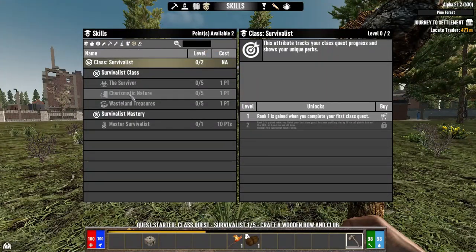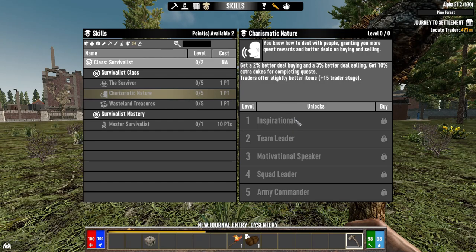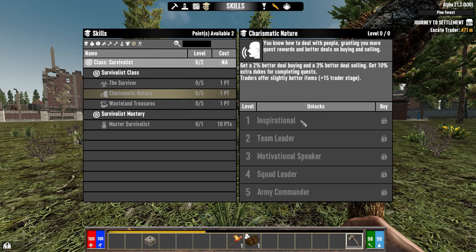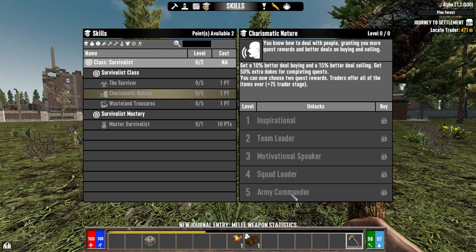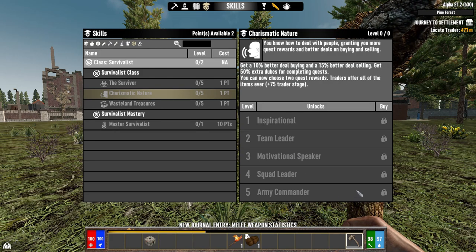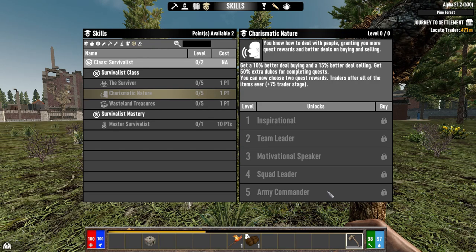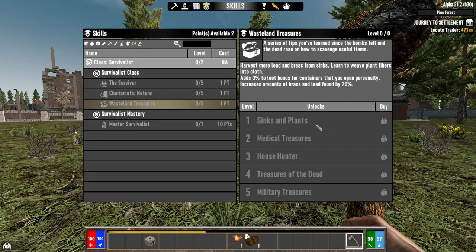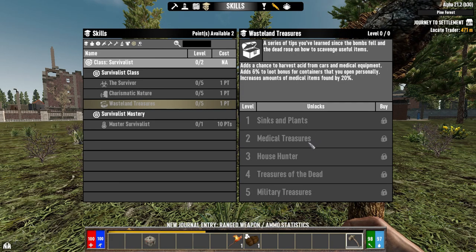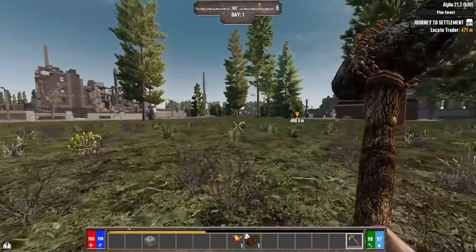So what the survivalist skill tree does: you get access to the Survivor perk, which is somewhat relevant, and Charismatic Nature — you get better prices when dealing with merchants, more dukes for questing, traders get better loot. At five points, which can't be done until player level 20, you can pick two quest rewards when finishing a quest. The next best part is Wasteland Treasurers — this allows you to get lead and brass from sinks, higher loot stage, and eventually you can hit trees to get honey, etc. Also with this mod there is food — just plants on the ground you can pick up — though everything has a chance to give you food poisoning before you cook it.